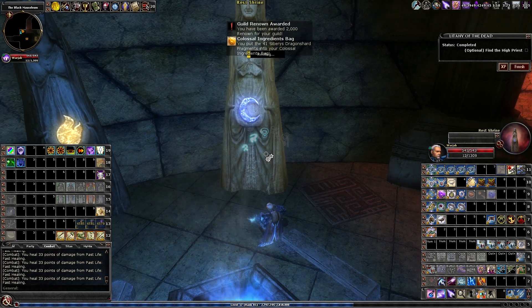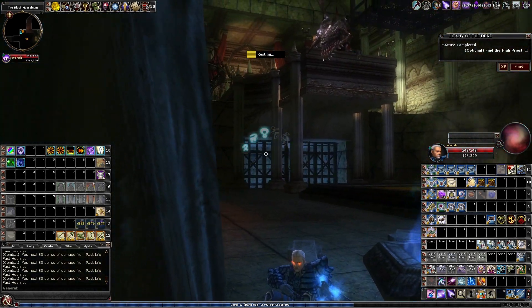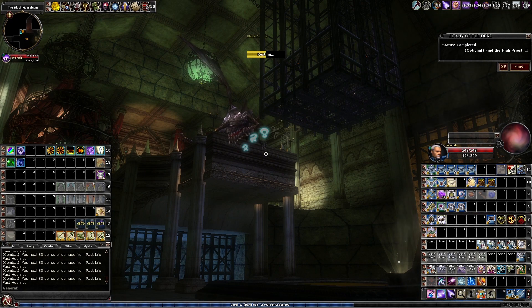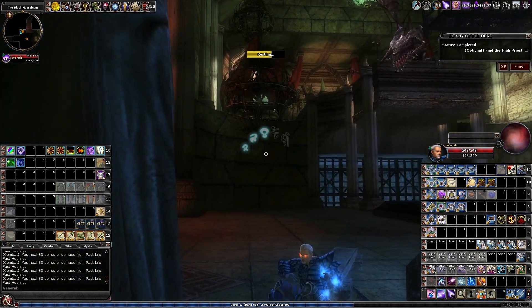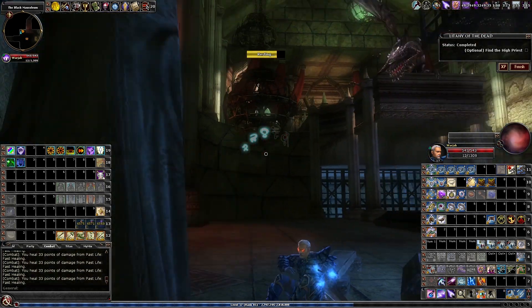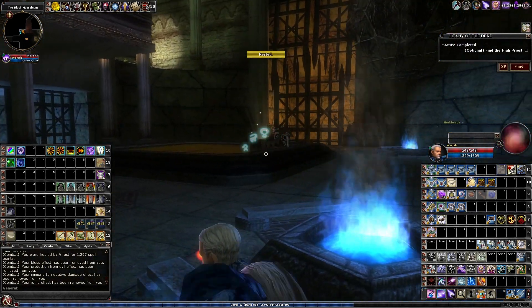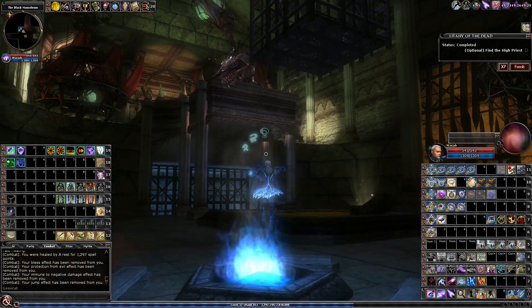We got our XP with the seven percent bonus — 14 minutes. This is why people farm this quest multiple times: great XP. Also, the dragon's head always points towards the direction you're supposed to go — right now it points towards the High Priest, so he tilts his head that way. Cool, I didn't know that.